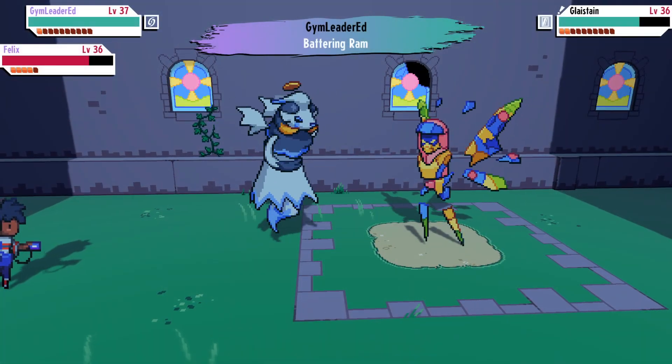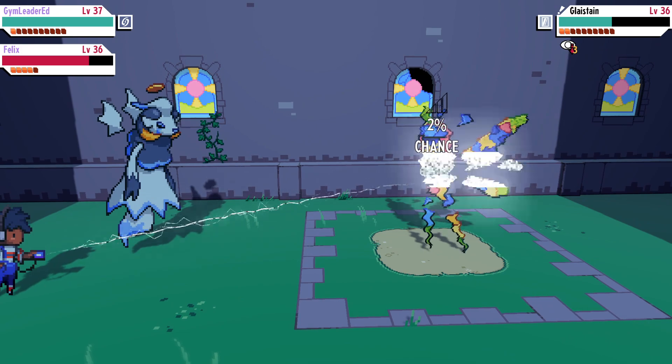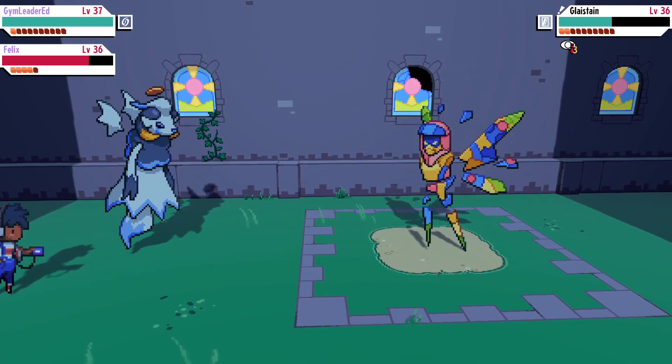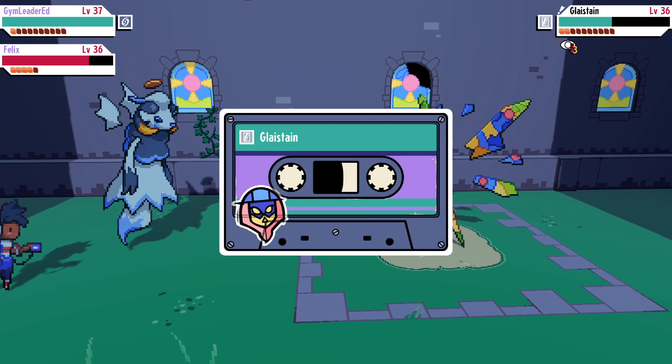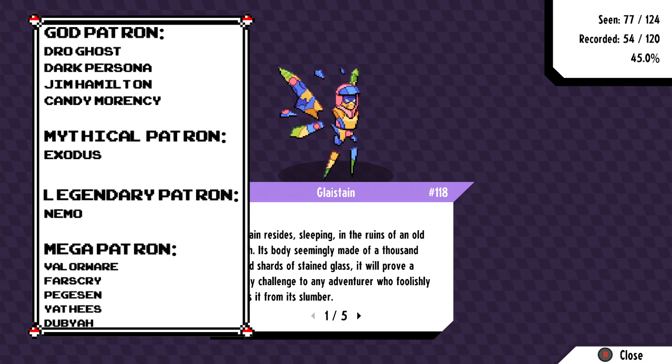That's pretty much it. Glass Stain is a very powerful glass cannon, if that's not already obvious, and I do highly recommend you pick them up as soon as you can. If you found this guide useful and want more locations and stuff like that, definitely subscribe to the channel for daily monster gaming videos. You can check out my Twitter, Discord, and Patreon linked below, and special thanks to the patrons — especially Jim Hamilton, Dro Ghost, Dark Persona, Exodus, and Candy Marunzi. See you next time, peace.